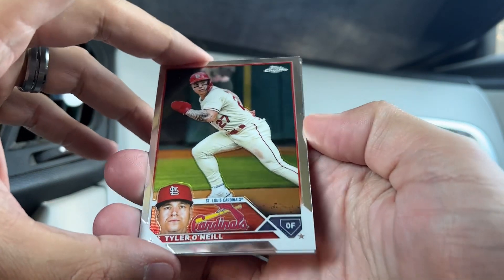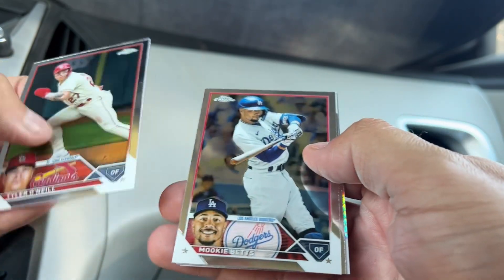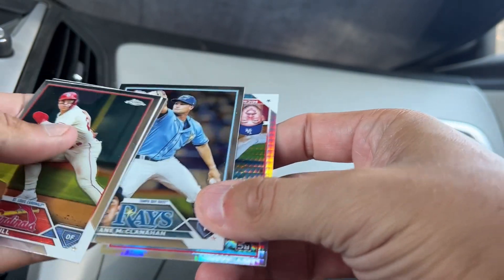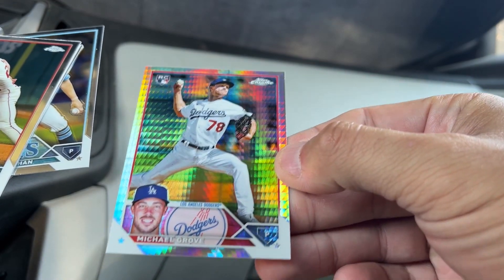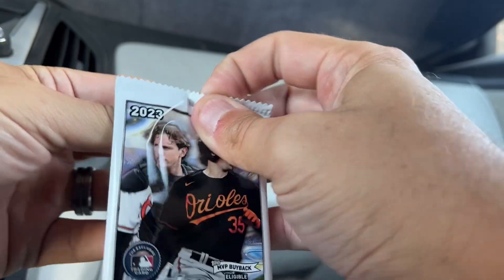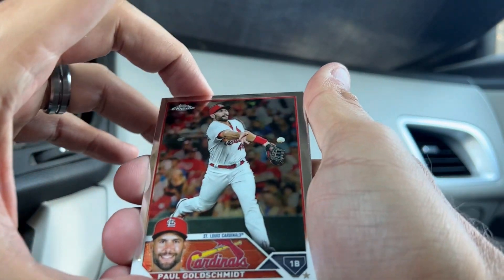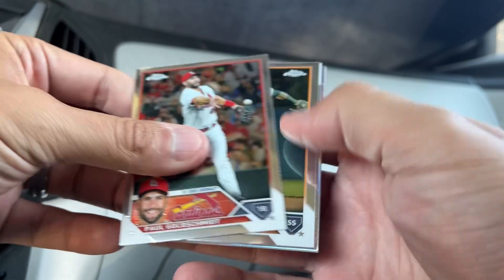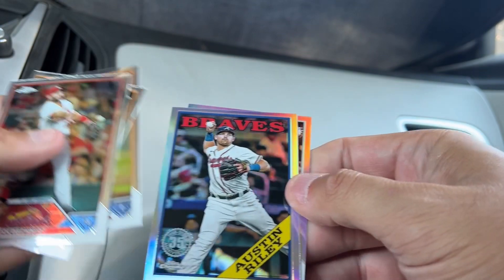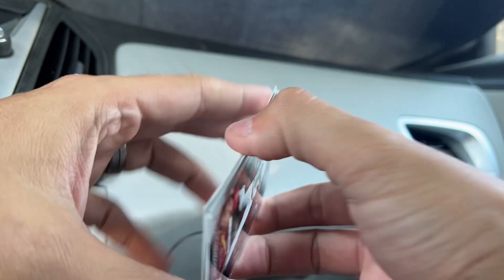I did pick this blaster up from Walmart, and right off the bat we're starting with my team, the St. Louis Cardinals, with Tyler O'Neill. Mookie Betts. We are looking for pinks and sepias out of here. There's a Prism Parallel rookie - Michael Grove. Always looking for a big autograph. Hopefully every pack has a Cardinal in it - I'll take Paul Goldschmidt, that's a nice one. Javi Baez, Hunter Brown rookie. We've got Austin Riley on the 88. And our first sepia is Giancarlo Stanton. Not too shabby.